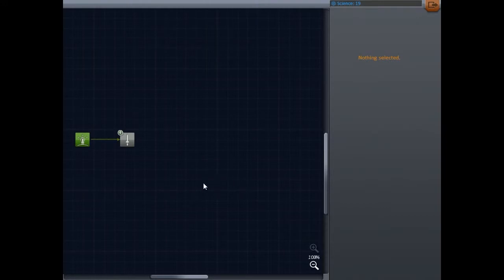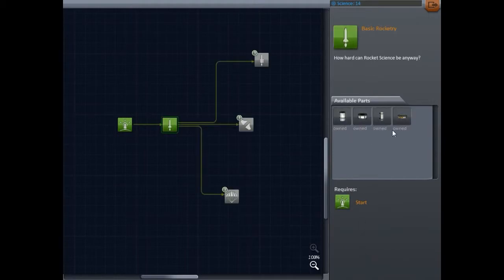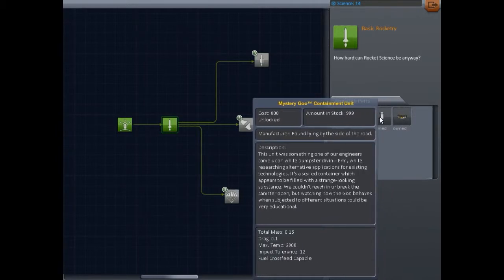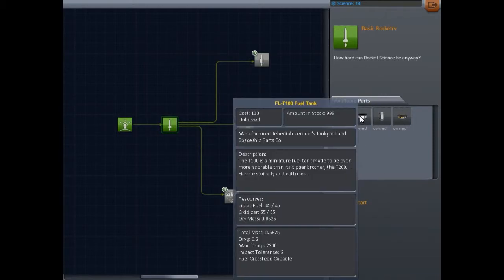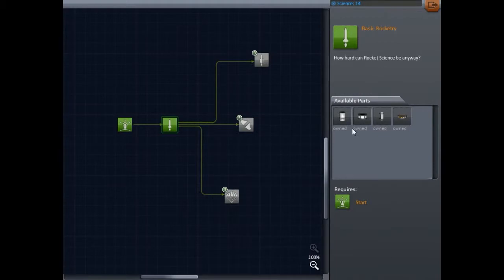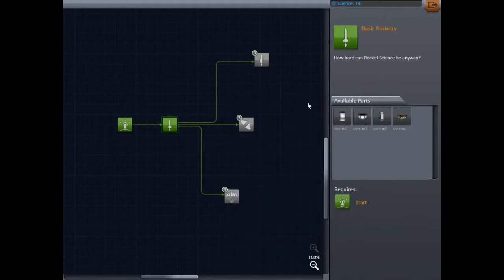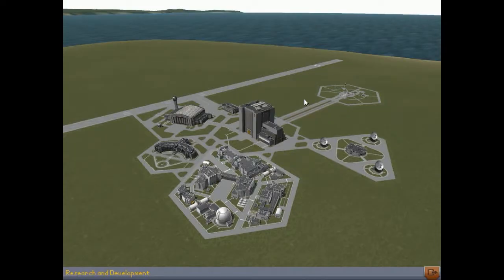With that we're going to go into the science section and show you what we're looking at. This is the technology tree - what we started out with, and this is the next technology level. We're going to grab it, and that gives us the TR-18A stack decoupler, the Mystery Goo Containment Unit, the FL-T100 fuel tank, and the FL-T400 fuel tank. I'll be quite honest - I have never actually used that particular small fuel tank; it's just too small.